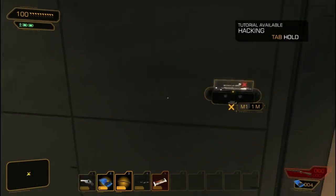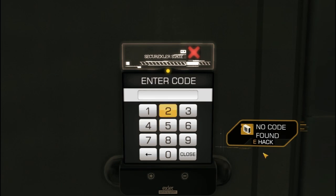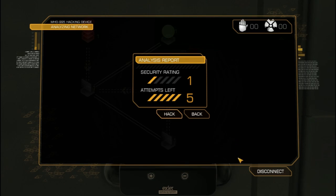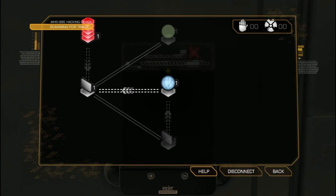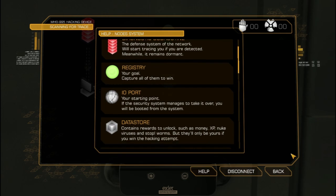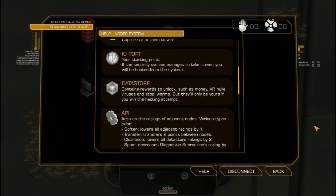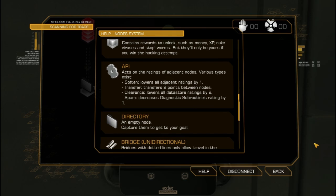Another key element in Deus Ex is the hacking system. There are actually two different ways to get past these things. You can either hack, as you can see here. The objective is to capture the glowing orb, which is normally in the middle. You can do that by taking control of the computers around it. And the red block sandwich thing is the antivirus that will try and make its way to you and stomp you out.